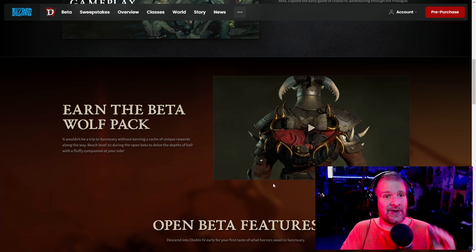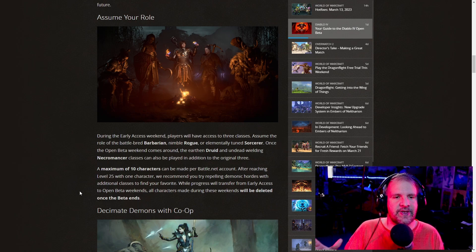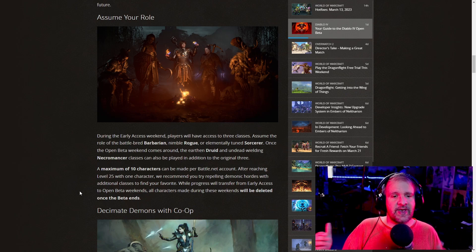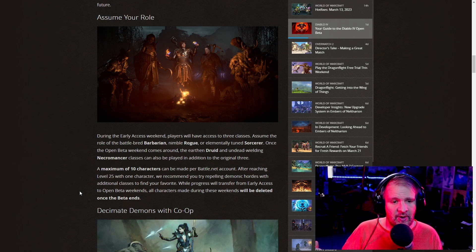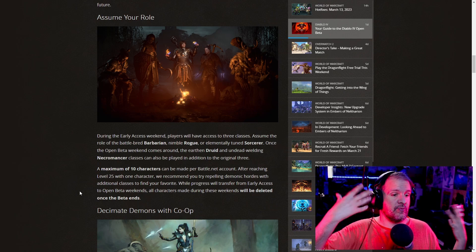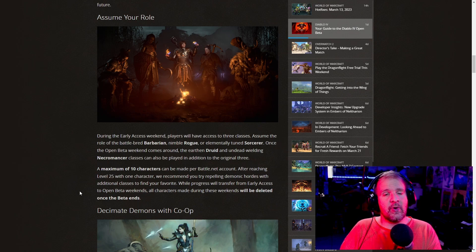You might be wondering what classes will be available across the five total. The classes will be split between the two betas. In the closed beta you'll be able to try out the Barbarian, Rogue, and Sorceress. Then once the open beta begins, you'll also be able to try Druid and Necromancer.